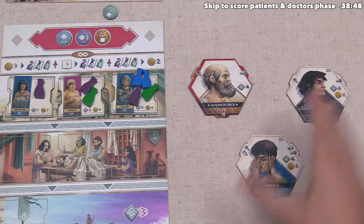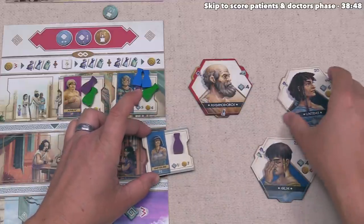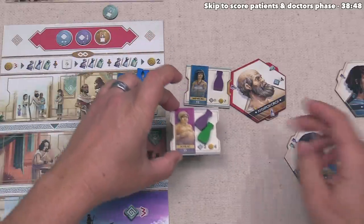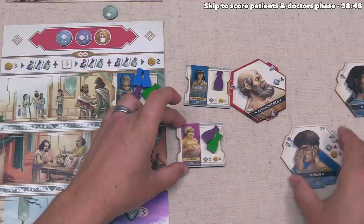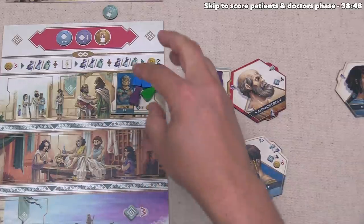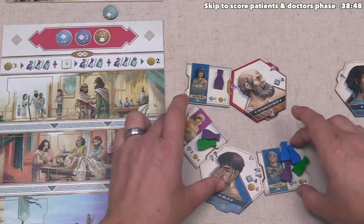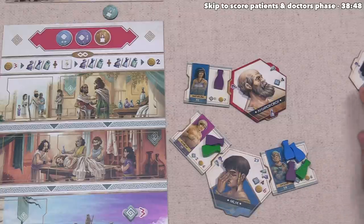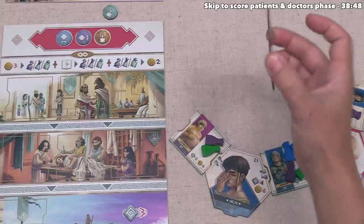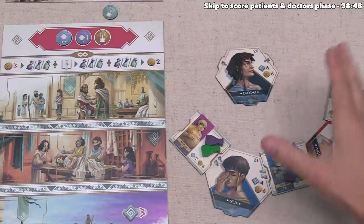Let's now see how our opponents did — again, this can all happen simultaneously. Up here in Red's area, they're going to start by treating this patient that requires one ungument as well as the ungument specialization, and they could take care of that with a contract from their starting doctor. After that, this patient right here requires the single ungument and the herb as well as those specializations, and those are associated with this doctor here, so they can successfully treat that patient with just that doctor. After that, they have another patient in their waiting room which requires specialization from all three different ingredients. They have the ingredients they need and can make this treatment happen by associating it with this doctor — which takes care of the unguments as well as the herbs — and then taking care of the potion specialization by using this other doctor over here.